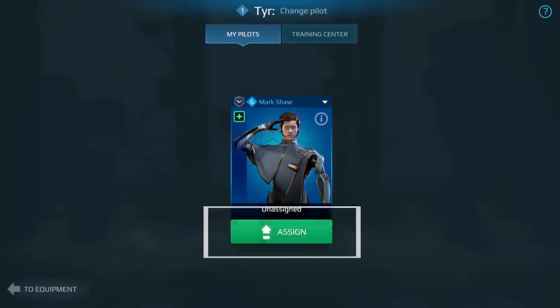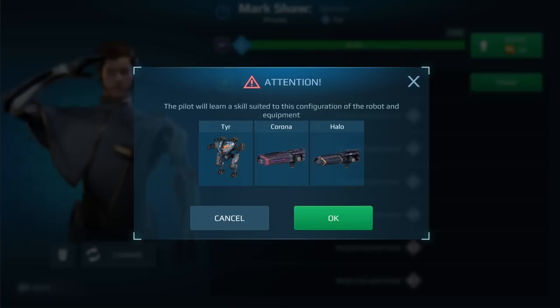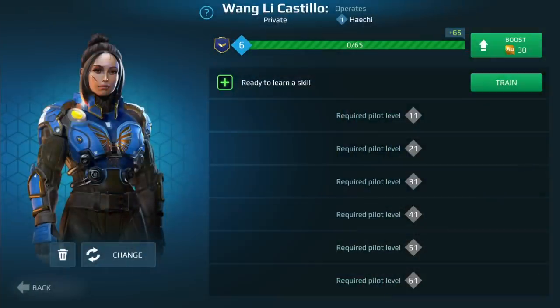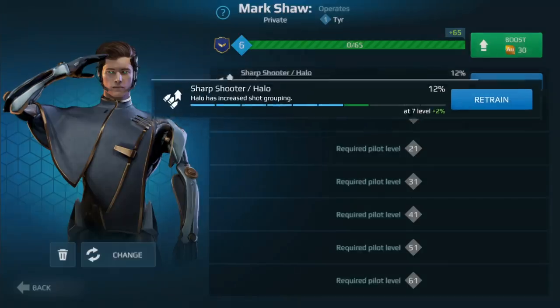They get their first skill once assigned to a robot. On this screen, press Train to unlock your first pilot skill. The skill you'll get depends on the current robot setup. Say, this pilot controls Hatchie with Orcans, so she receives skills for Hatchie or Orcans.